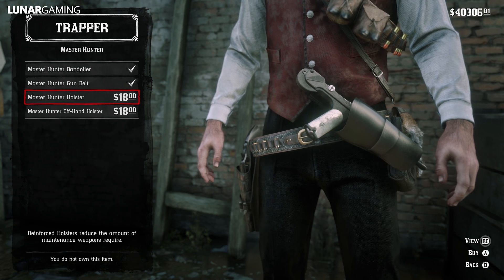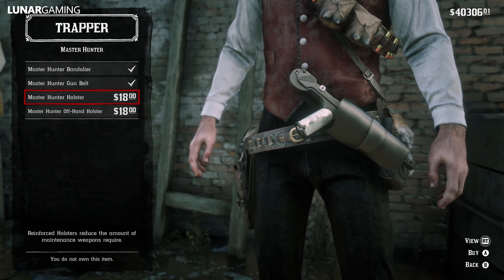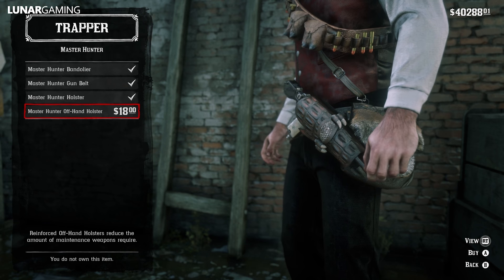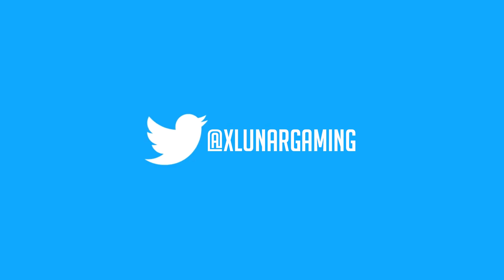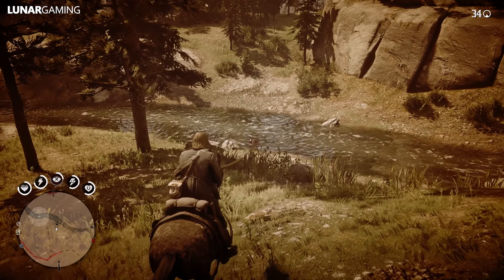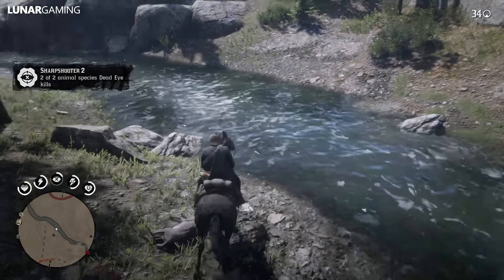If you complete the challenges you will unlock the Master Hunter offhand holster, Master Hunter bandolier, Master Hunter gun belt, and the Master Hunter holster. At the same time you will permanently increase your stamina by one level, so it's definitely worth doing these. Plus of course you need to do it for 100% completion. To start, I did all of these in West Elizabeth — there are loads of species of animals here, so it's a good place to get everything except for challenges 9 and 10.